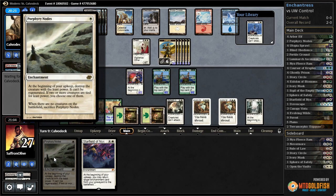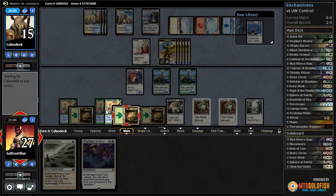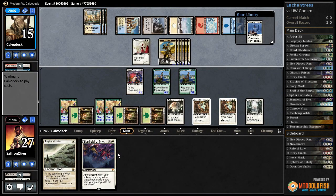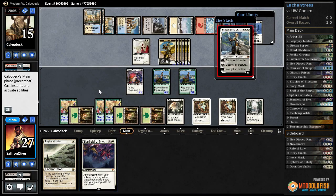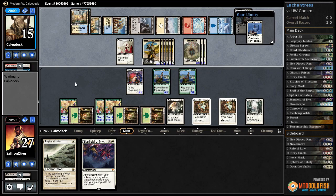Nodes isn't great here because we'd have to kill three of our creatures before we get to do anything else. We're kind of just hoping they can't kill our Sphere of Safety — at least yet. And that's the problem with Starfield: we play Starfield, then they can just path it or whatever.